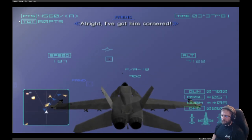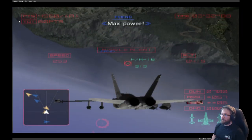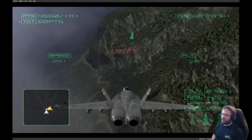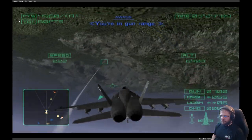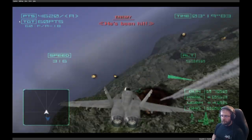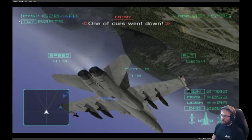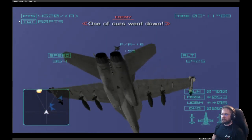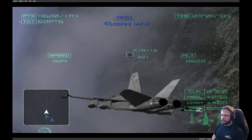I've got him cornered. Space power! You're in gun range — die, you SOB! Right behind ya, head up. She's been hit. We've got motion attacked. Ready — abandon behind ya. Do it in your face. Locked on.